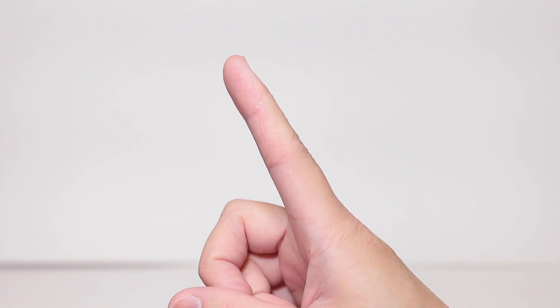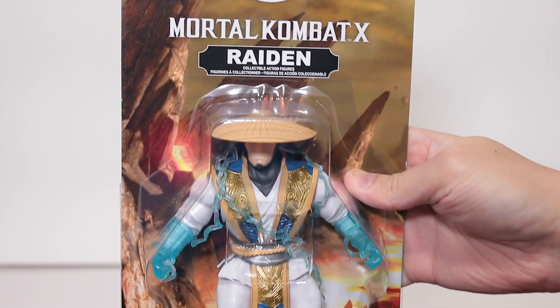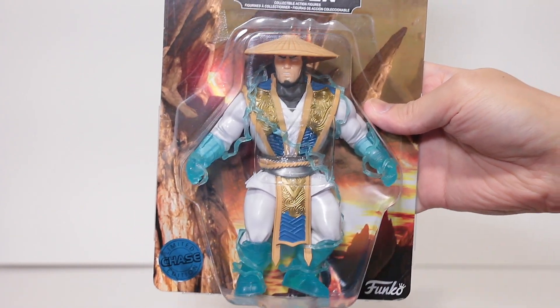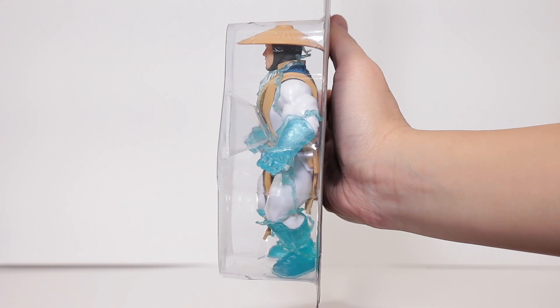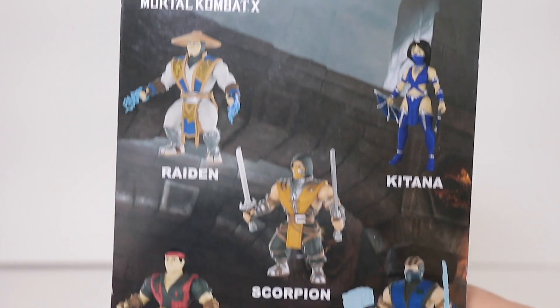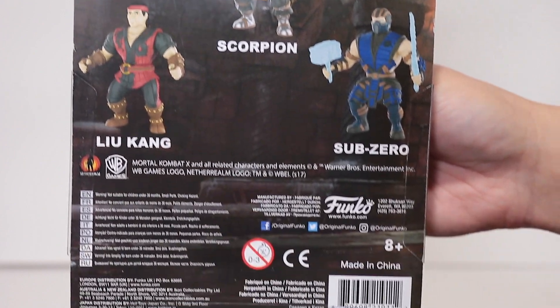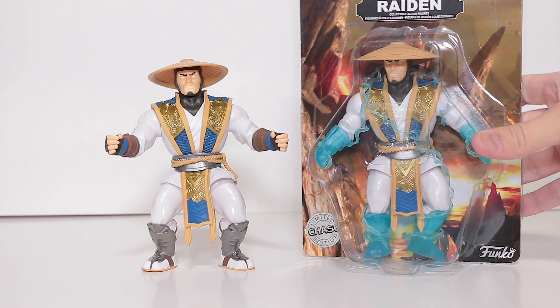Actually, almost time for unboxing — I forgot to show you the Chase box. Here's the front of the Chase, it looks exactly the same except for the figure difference and this nice little Chase sticker right there. There's one side and the other side, the bottom and the top, and the back looks exactly the same as the regular one, including the UPC. Alright, now let's go ahead and unbox him — and there he is, unboxed, next to his Chase counterpart. Pretty cool looking dudes.